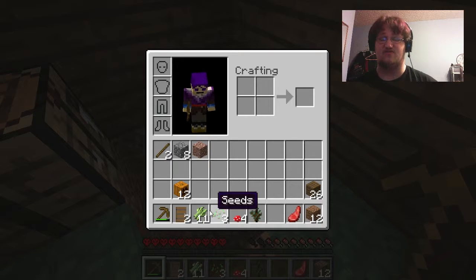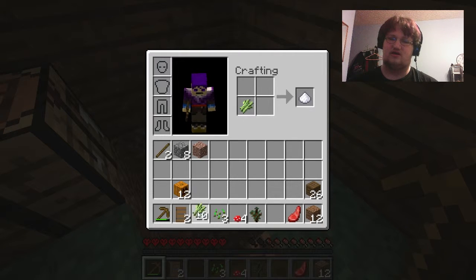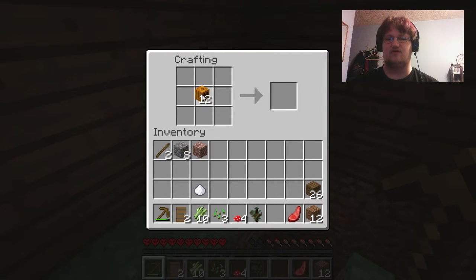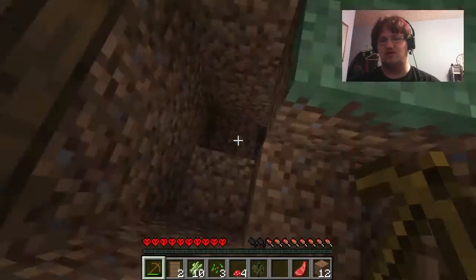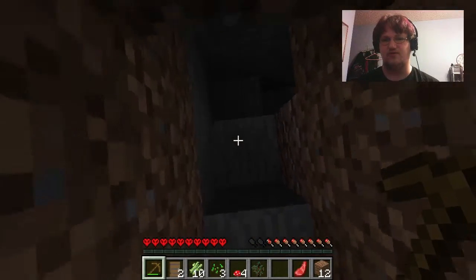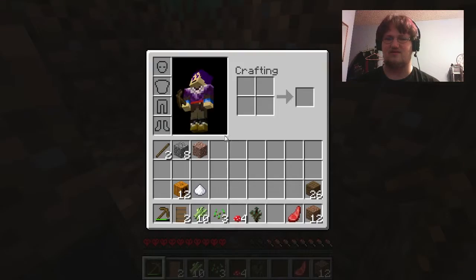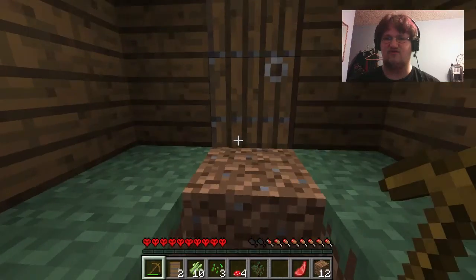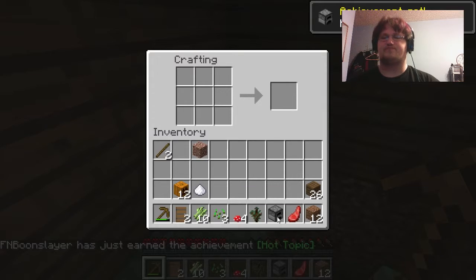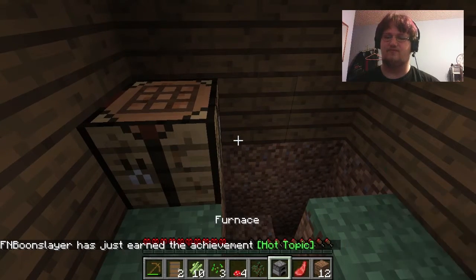You guys can even see the lag — that's even worse. I'm going to make a sugar and just make sure I know the ingredients for pumpkin pie. Pumpkin, sugar — I know I'm missing something. Is it milk? Oh, it's egg! But there's chickens, so I think I have just enough stone for a furnace. So I have a furnace — good!